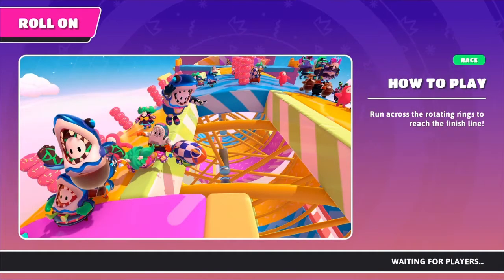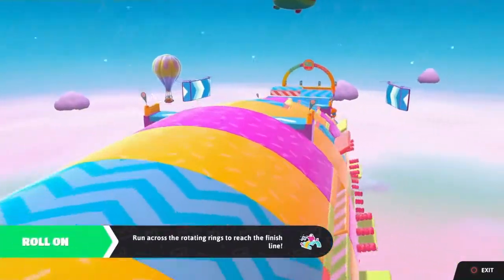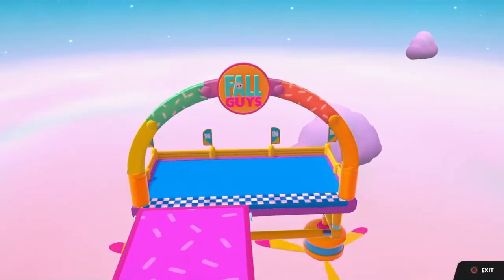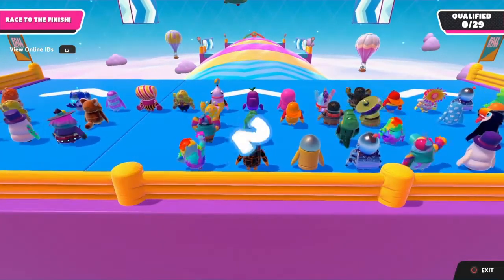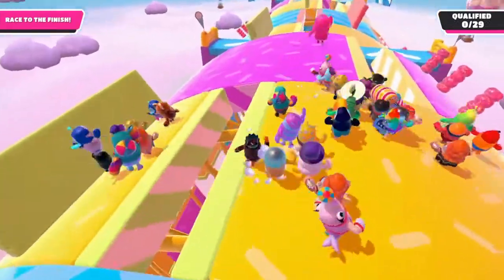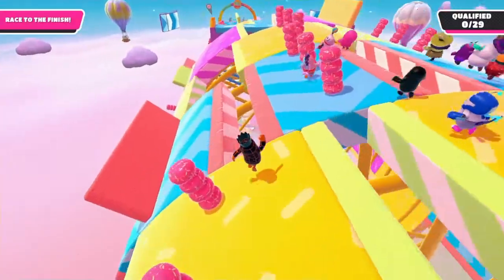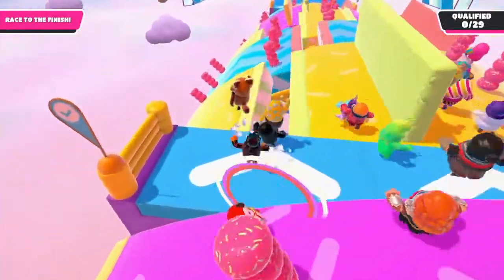Moving on to the next one which is Roll On. There aren't too many tips — it's basically the same thing as Roll Out but you have to keep going forward. It's a pretty cool map but it's pretty difficult to get first place since there's no guaranteed method or anything that can really give you a boost. The best thing you can do is get to the front row. You can jump if you're at an angle and you'll get a little boost, but you'll also get pushed in that direction.